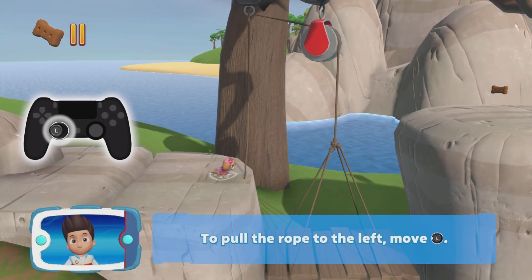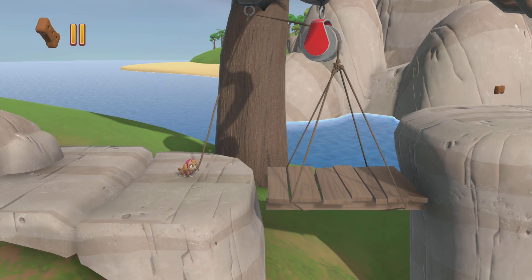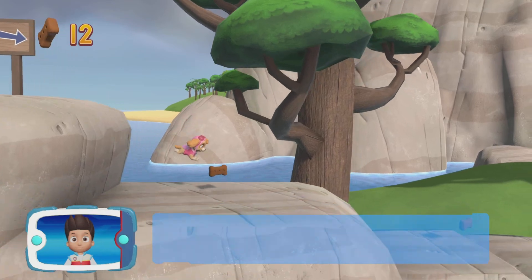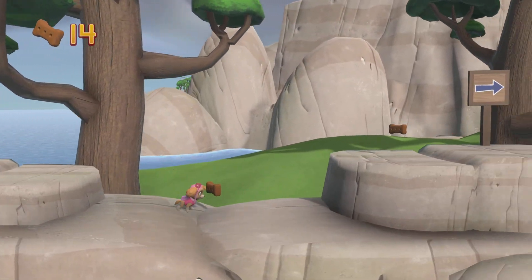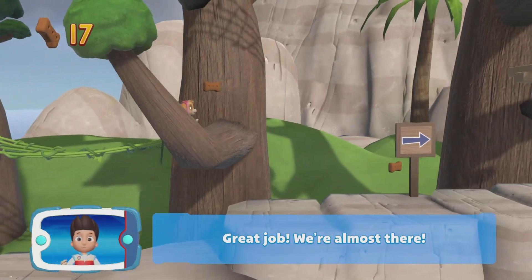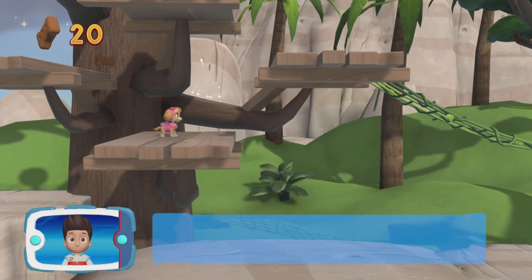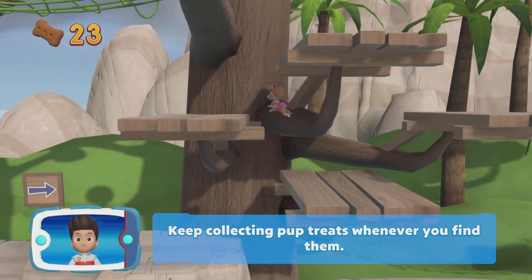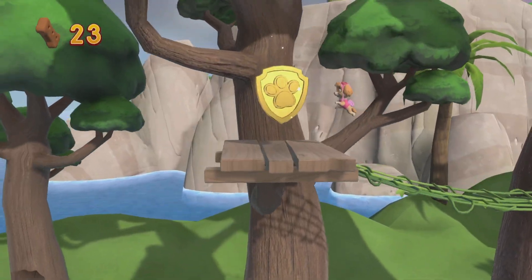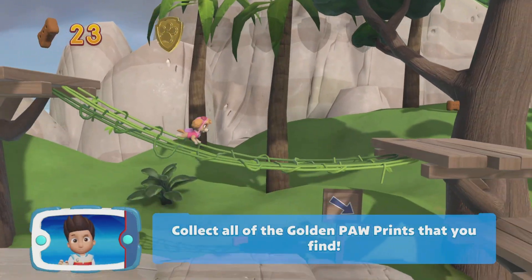To pull the rope to the left, move the left stick. Go quickly — you have to get through the path before it closes. I'm detecting a golden paw print somewhere. Great job! We're almost there! Keep collecting pup treats whenever you find them. A golden paw print — you got it! Collect all of the golden paw prints that you find.